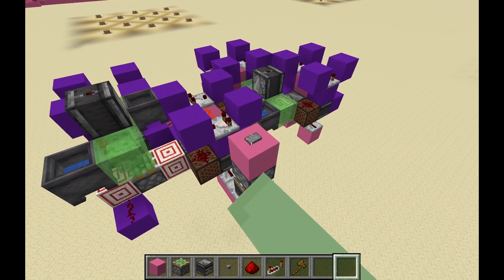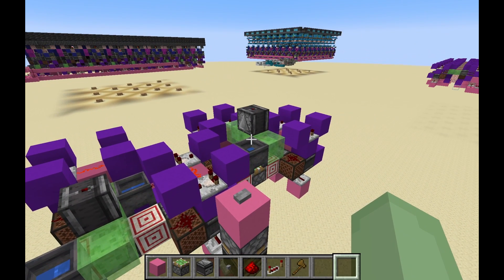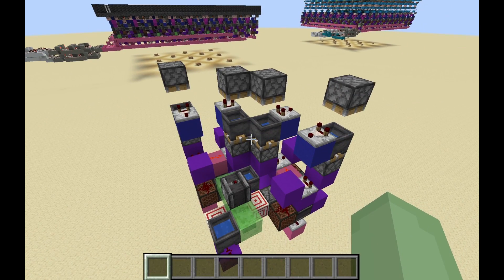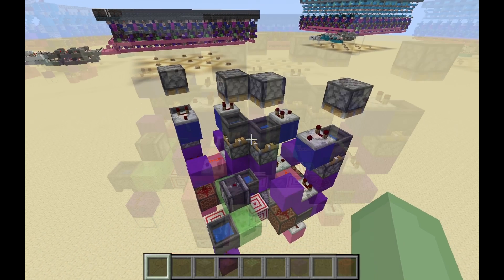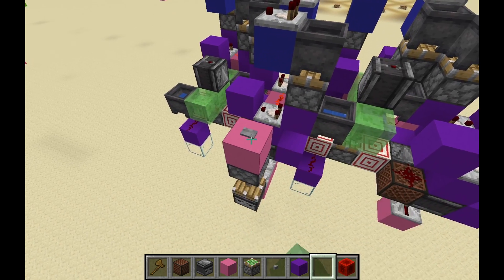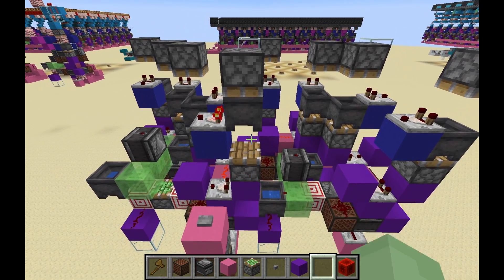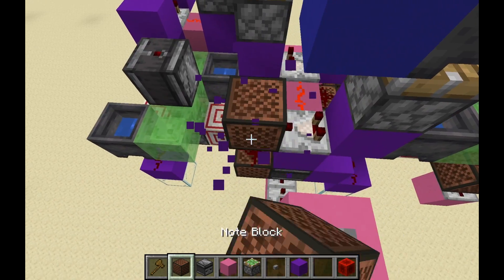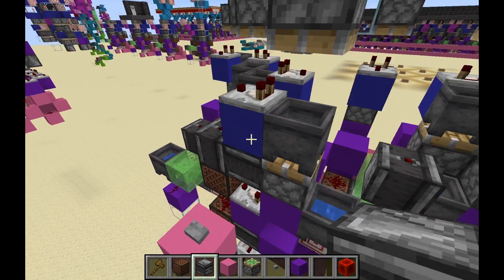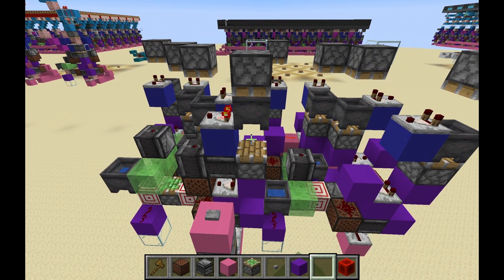Next, every time the origin moves out of a cell, we need to set the direction of that cell to be the direction that the origin just moved in. In order to store the direction of each cell, I used 4 SR latches, one for each direction. Next, we need to detect when the origin moves from cell to cell, and have it activate the SR latch that corresponds with that direction. To do this, I replaced this block with a note block and added an observer on top of it. Whenever the origin moves in this direction, it will power this note block, the observer will then detect that, and it will set the SR latch that corresponds to that direction.